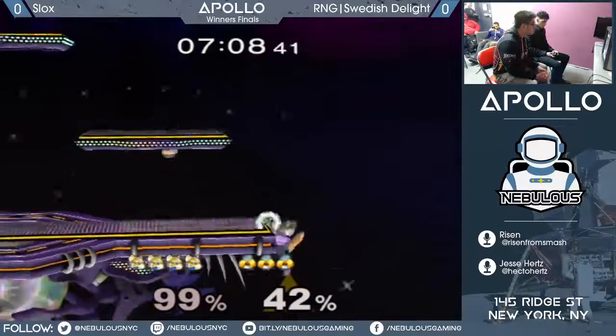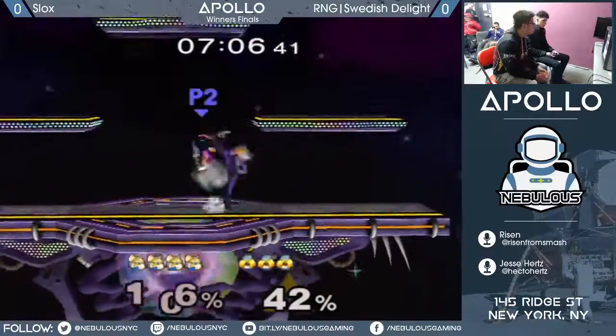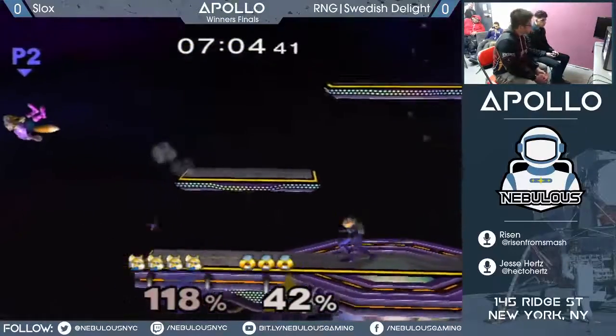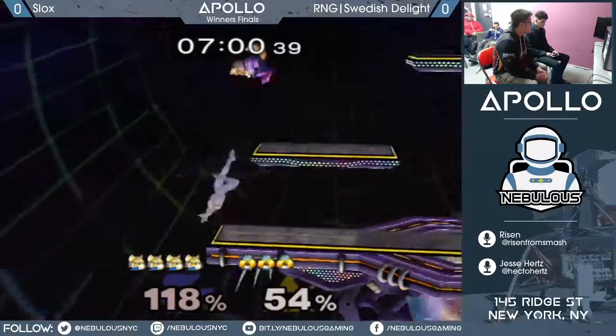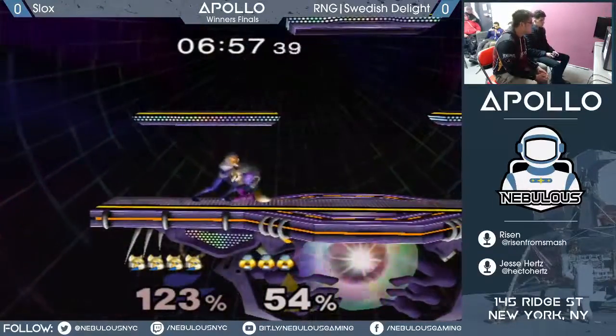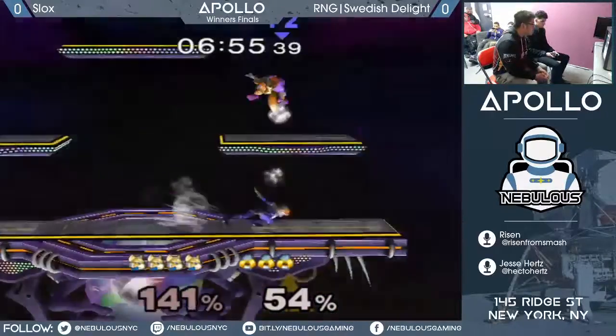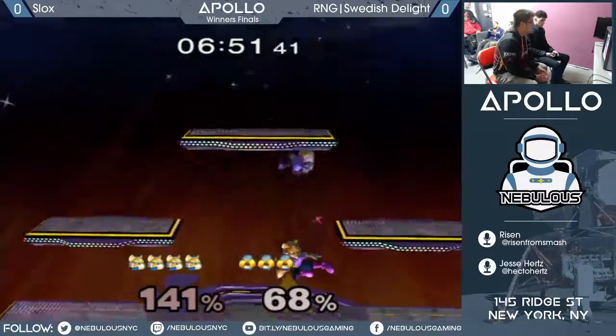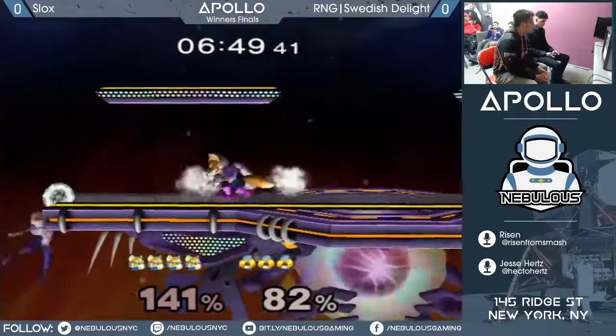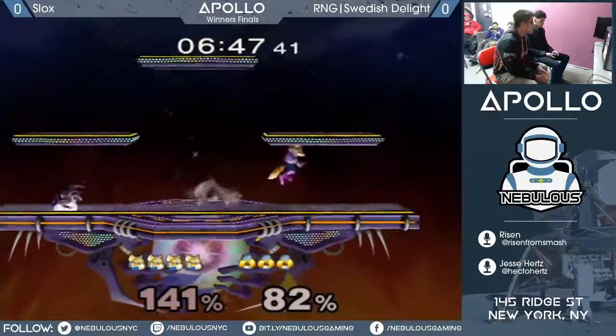Slox's Fox is amazing. Sometimes he decides halfway through a set that he doesn't like it anymore. He's like, 'I was winning, but I feel like I have to play Falco now.' He's up 2-0, and he's like, 'Now I should play Sheik.' I think Slox just looks at his socks and sees what color they are, and that chooses his character for him. He's like, 'Oh, I got green socks on, I gotta change characters.'